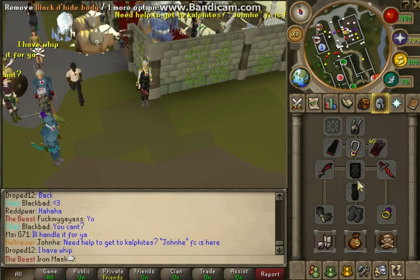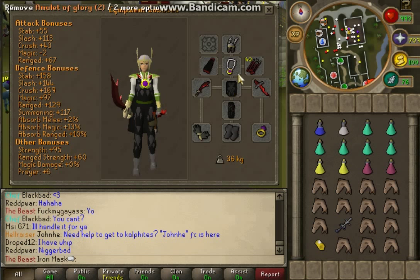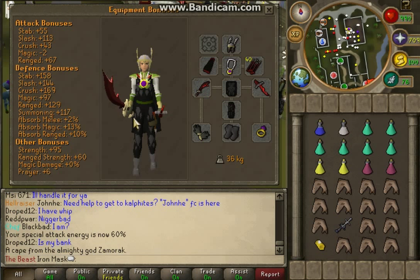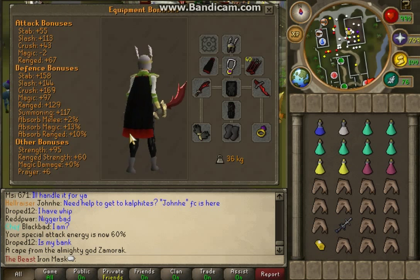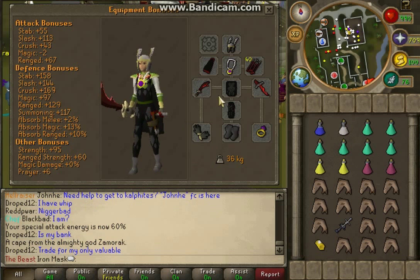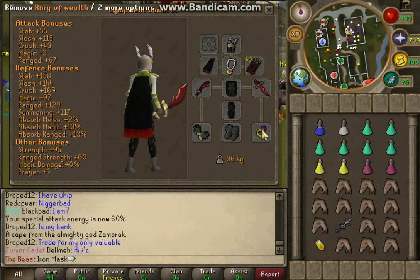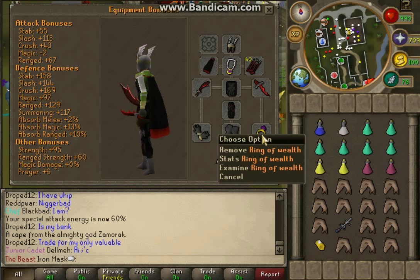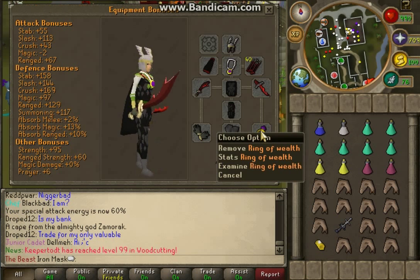Let's get straight into it. This is the setup I'm using right now — Dyed Hide — and I'm going to be Soul Split flicking, which is what I always bring and it always works for me. I bring these armor pieces because I have no cape, which makes me feel sad. Barrows Gloves, Rock Climbing Boots, and Ring of Wealth — you can choose to bring it, it's entirely up to you.